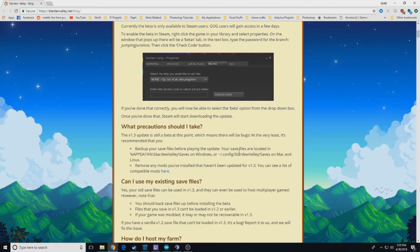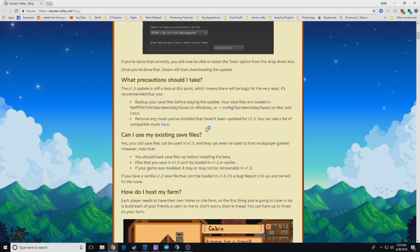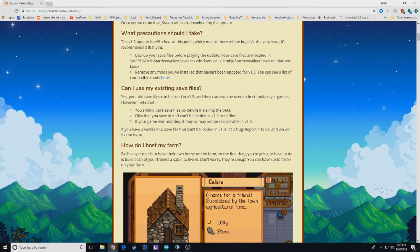They put some precautions here. You're definitely going to want to back up any of your save files, just in case. You may not have an issue, but you always want to make backups — especially if it's an older save that you don't want to lose all of your progress. It shows you where to go and how to save those up.